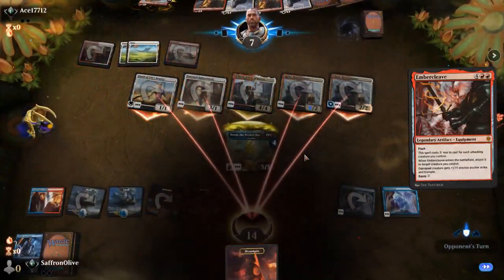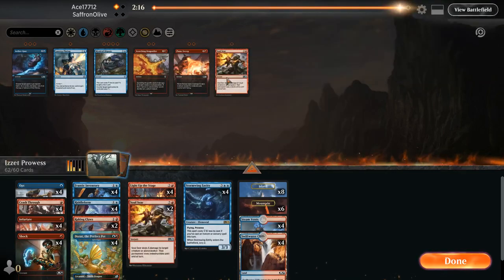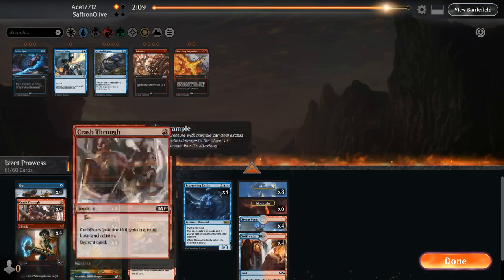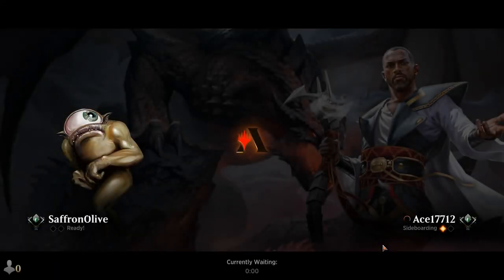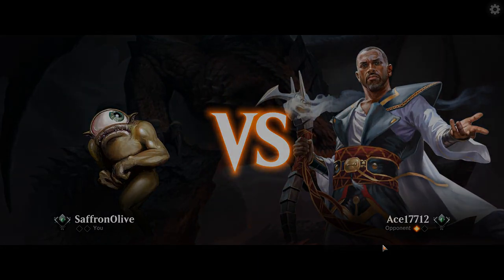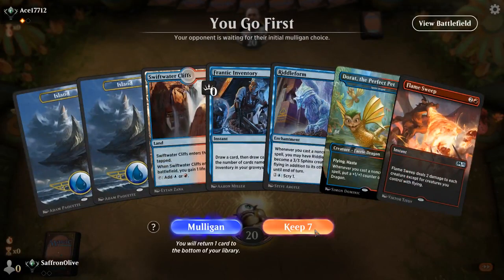That was a little fizzly — bring in Soul Seers, Flame Sweeps, go down Infuriates and Raking Claws. You can see the margins — we're a 22-land deck and we really count on having that critical mass of spells. We had lethal if we just threw any spell, but we drew land number six out of our top ten or whatever. That's the main way the deck can lose — when you fizzle. Maybe Alpine Houndmaster's actually playable. We'll play first.